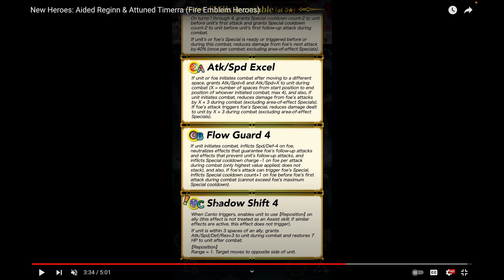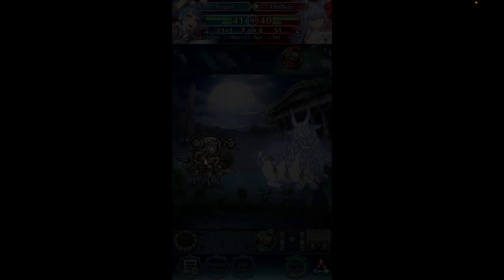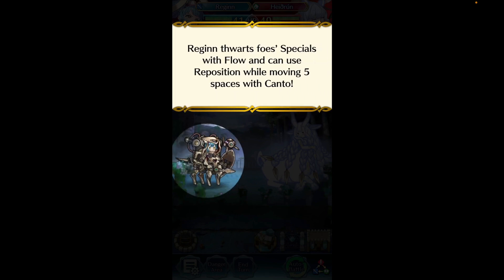Shadow Shift 4 is better in your hands than on AI defense — she might Repo someone into range and ruin your formation. But in your own hands this is insane. Reposition has been one of the best assists since the start of the game, and having it trigger after a Canto is really unique. Even though her crazy Canto is only active turns one through four, it's still really good, and being able to Repo after Cantoing is something I never thought they'd add.